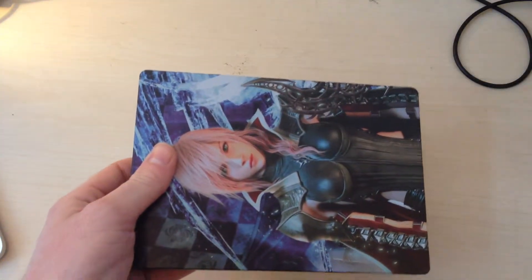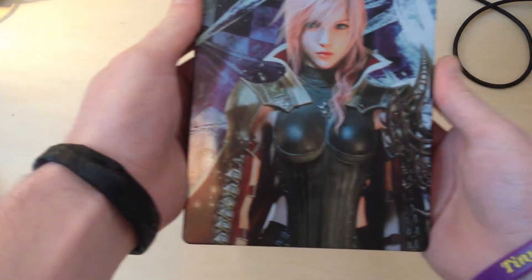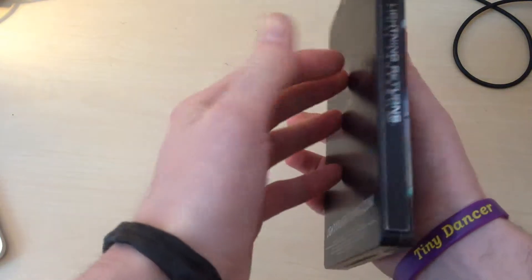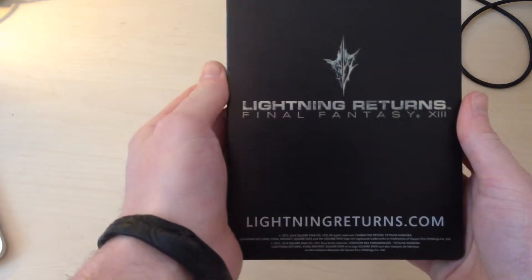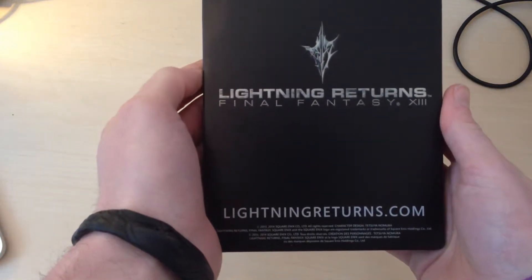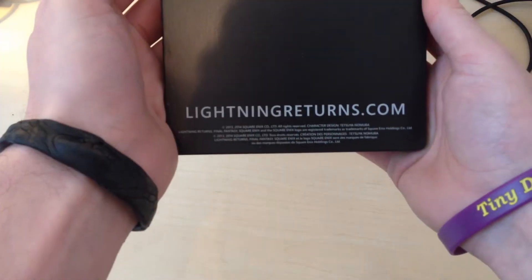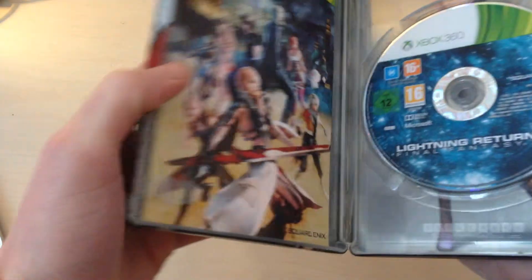Open it up, remove the sleeve, and we have the box with Lightning on the front wearing her attire that you will see her wearing in the beginning of the game. On the back you have the Lightning Returns Final Fantasy XIII branding and also the website for the game. Let's open it up and see what we got.